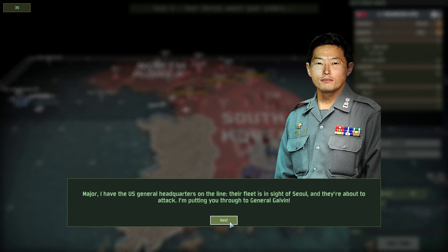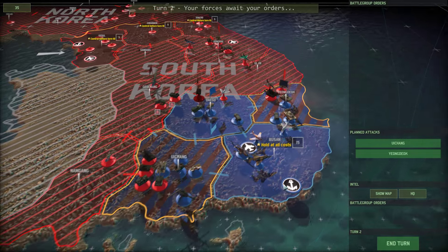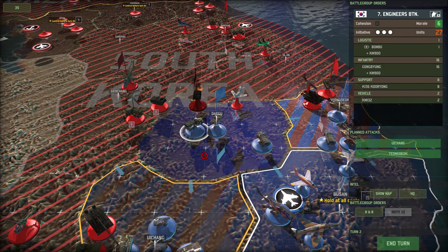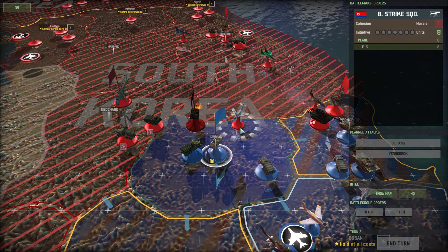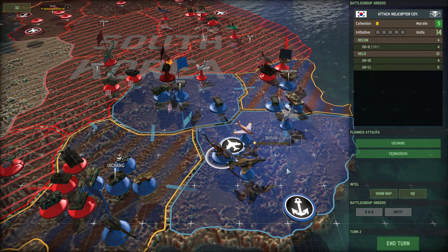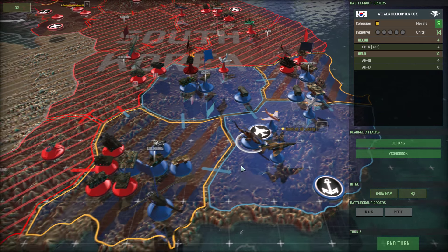US General Headquarters on the line — we got the US Navy pushing up. That's what I was saving my points for. Now I can start to dictate when and where I'm going to do battle with these units. Because the AI attacked in their turn, I can redirect these units if I want to. I'm going to set those to R&R again because I want them to be as ready as possible. That gives me cohesion — cohesion gives you more starting points, so a better starting position. Getting the Helos refitted, but unfortunately that takes out all of the initiative points, so I cannot use the Helo group at this stage.